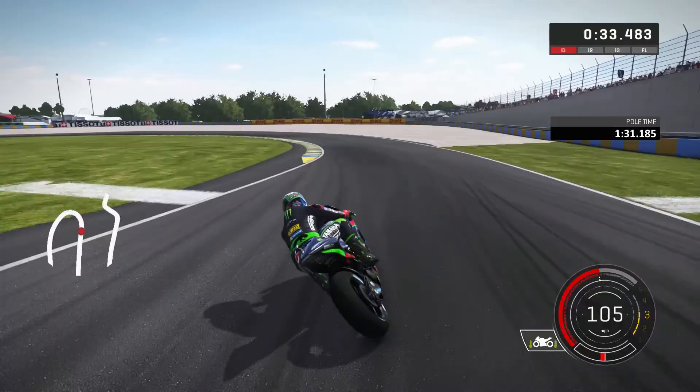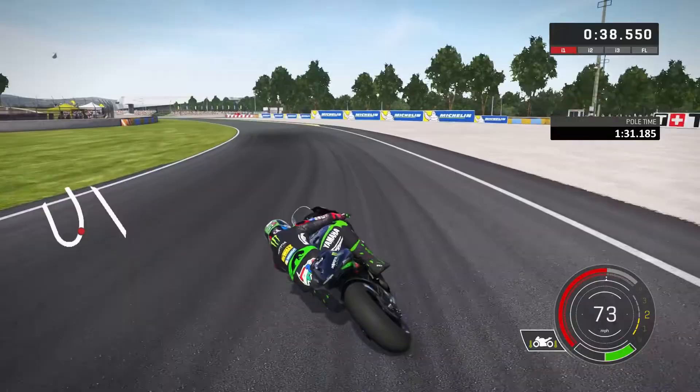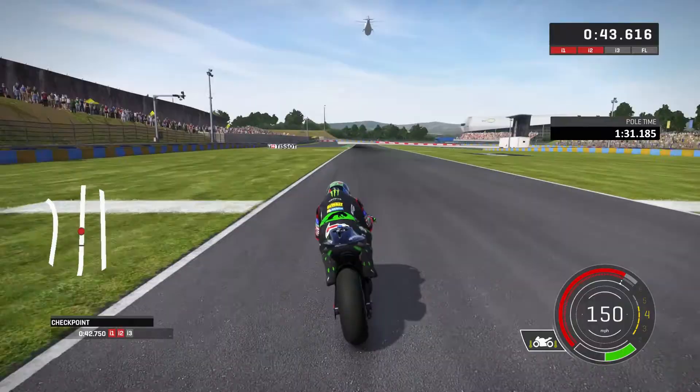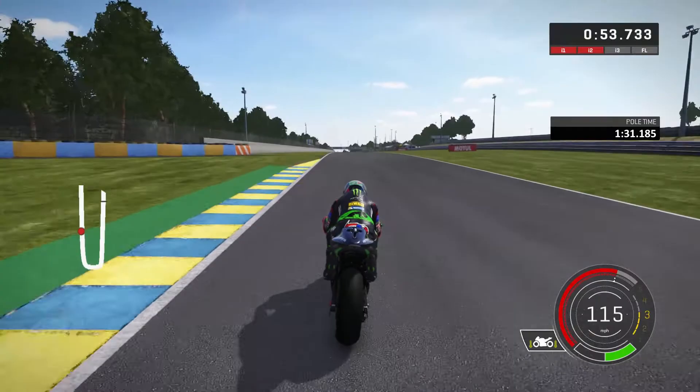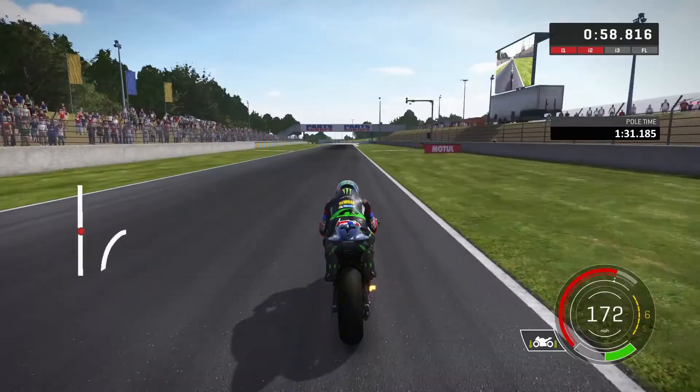We'll run it a little bit wider and try to get on the throttle as we come out of La Chapelle, coming down towards the Musée corner — knowing a bit of my French now. Down towards the garage corner, braking at the white line. I like to brake and let off into second gear through there, though in real life they use first gear.